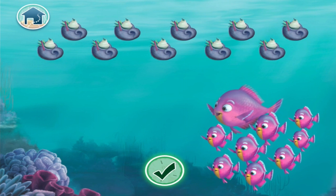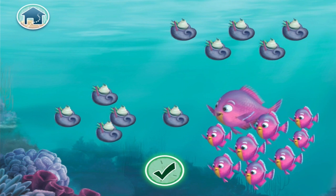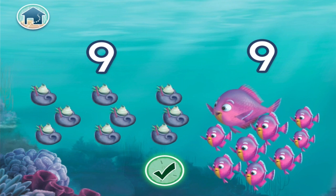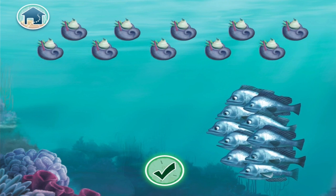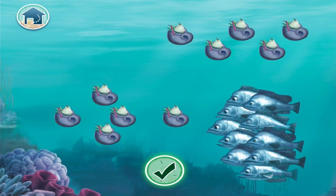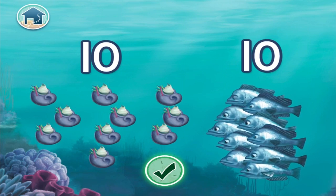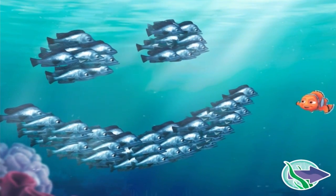Drag the correct number of seagrass smoothies to the guests. 1, 2, 3, 4, 5, 6, 7, 8, 9. Nine seagrass smoothies for 9 fish. Good job! 10 seagrass smoothies for 10 fish. You did it! You've made all the guests very happy! Awesome!